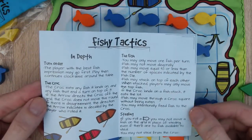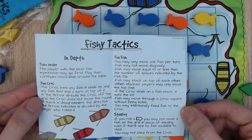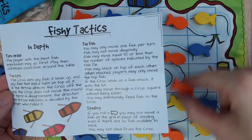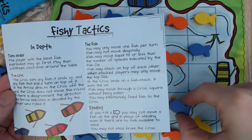If there is a disagreement about the direction the arrow indicates, it's decided by the player who rolled it — so if it lands in sort of an ambiguous way and someone says no it's up, no it's to the side, the roller decides.